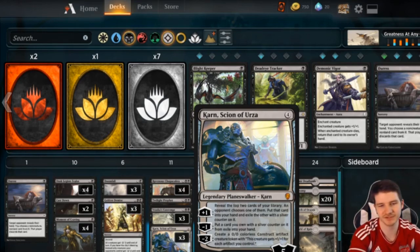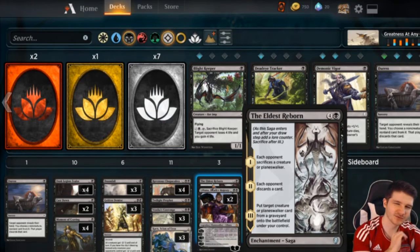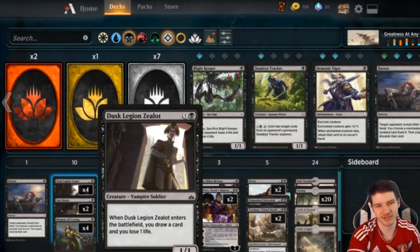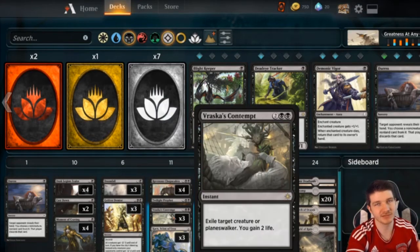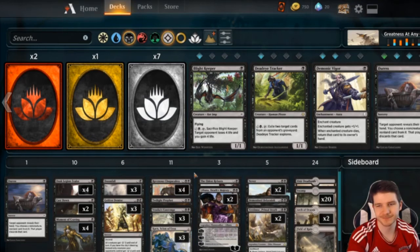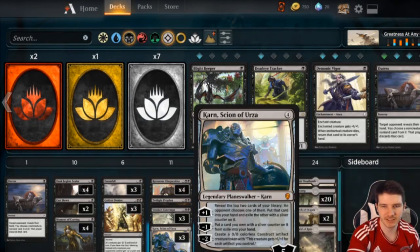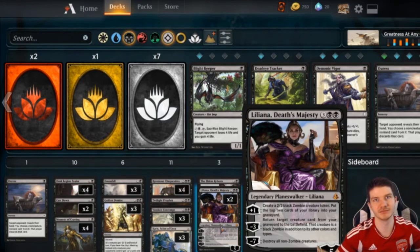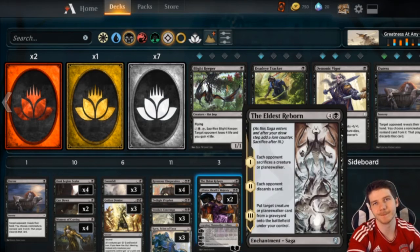Next is one copy of Eldest Reborn — I've never wanted more than one copy, but whenever I draw it I'm happy. When they play Scarab God and you drop Eldest Reborn they feel pretty silly, especially if it's their last card. It hits Carnage Tyrant, hits planeswalkers, does everything you want. It's also the only way we can get back our Lilianas or Karns — if you plus Liliana and mill both a Karn and a Liliana, Eldest Reborn can get one back.